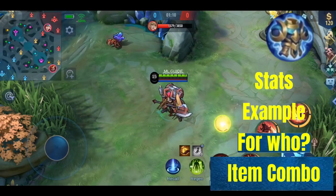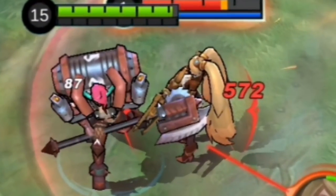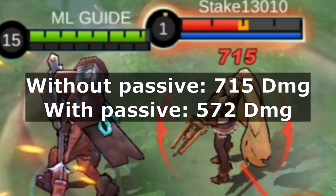I'm using Hilda and Tank Layla for the demonstration. First, a comparison of the damage with the unique item effect triggered — you can also see the true damage I receive. And now with the passive on cooldown, here is the total difference.